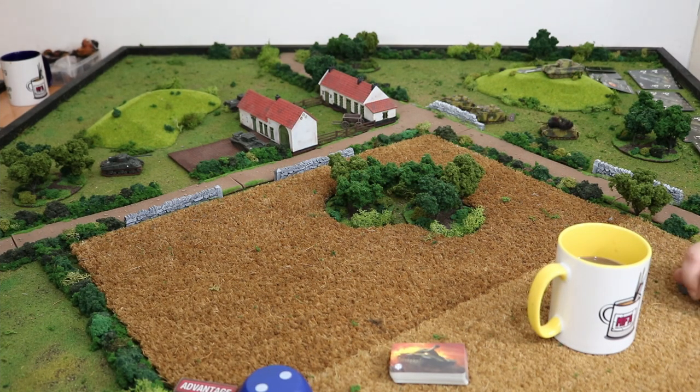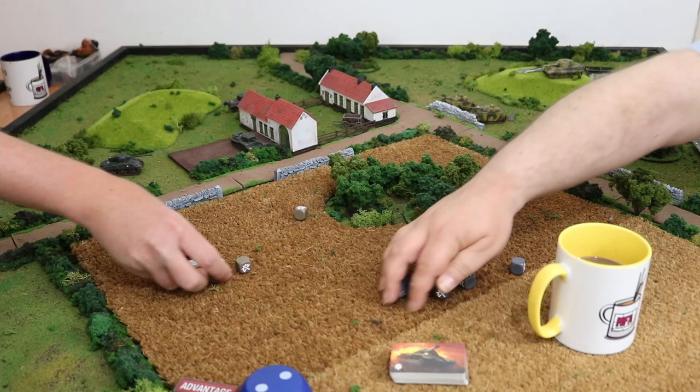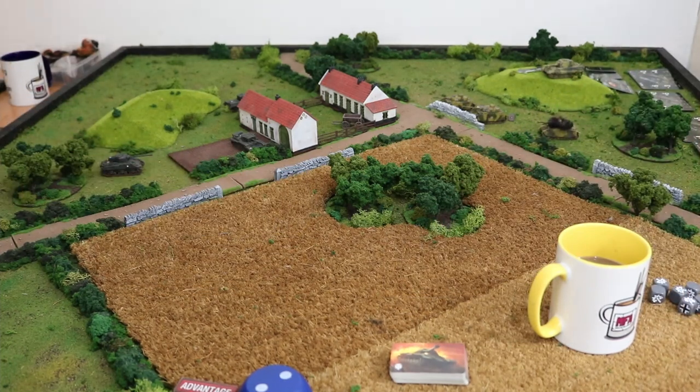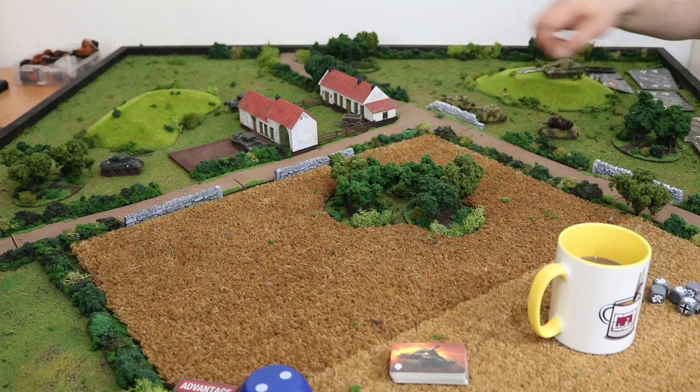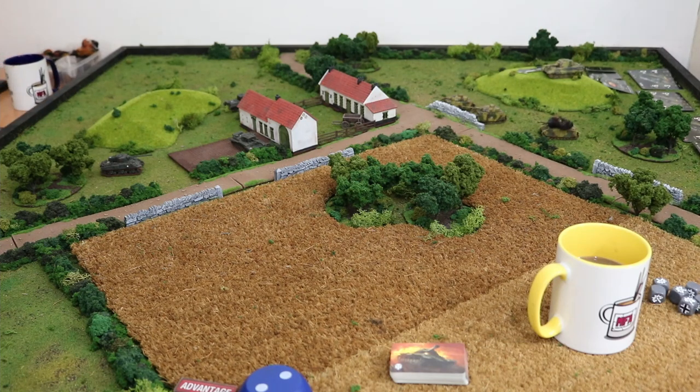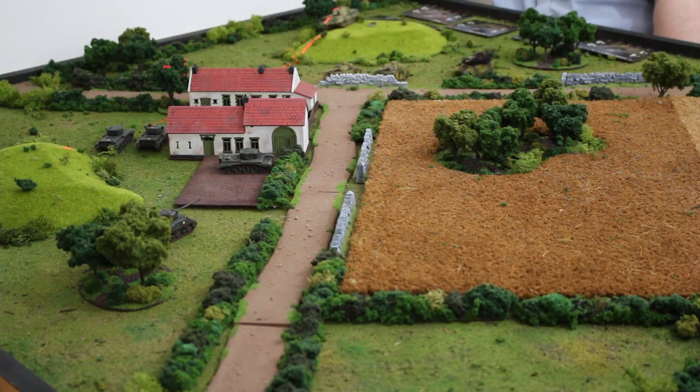Round two — see who gets advantage. Two crits versus no crits, so you have advantage again. My initiative is all lower than yours — my lowest is five. Everybody's going to stand still. I'll make a move of one over here in the hope that brings something to bear — you can definitely clip it. Hold down.